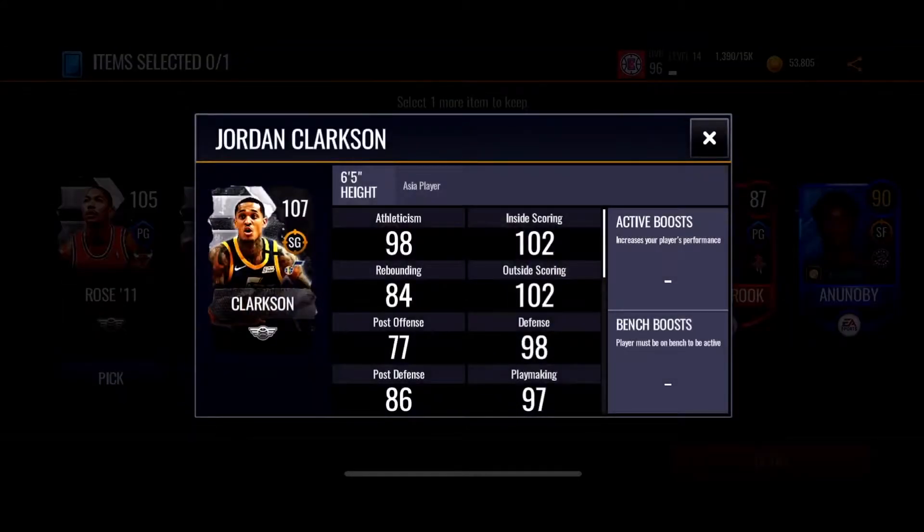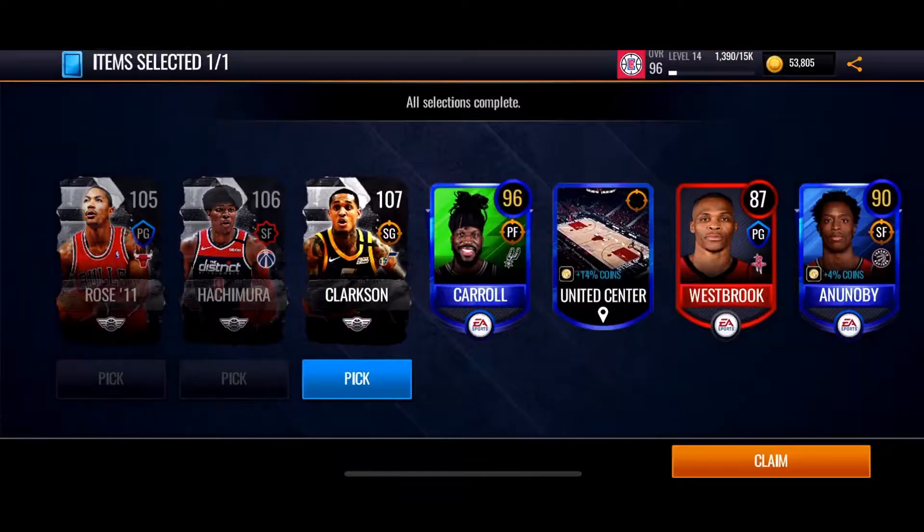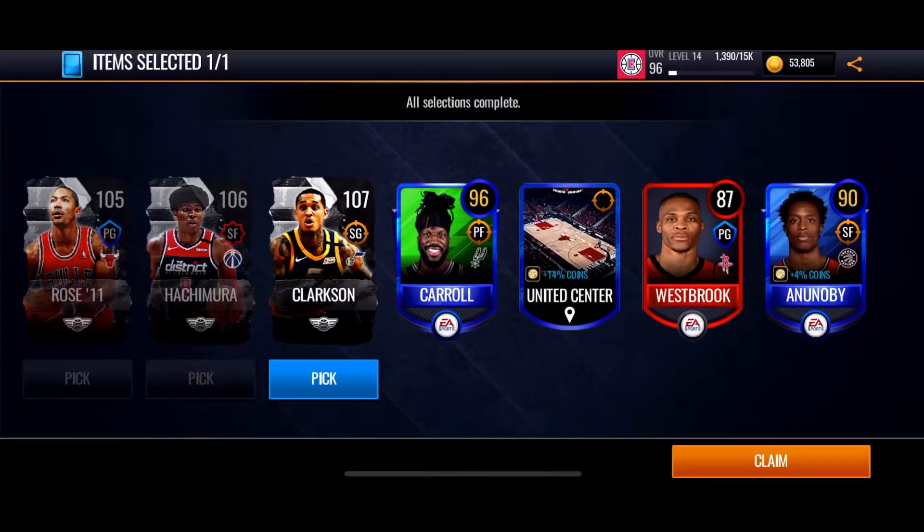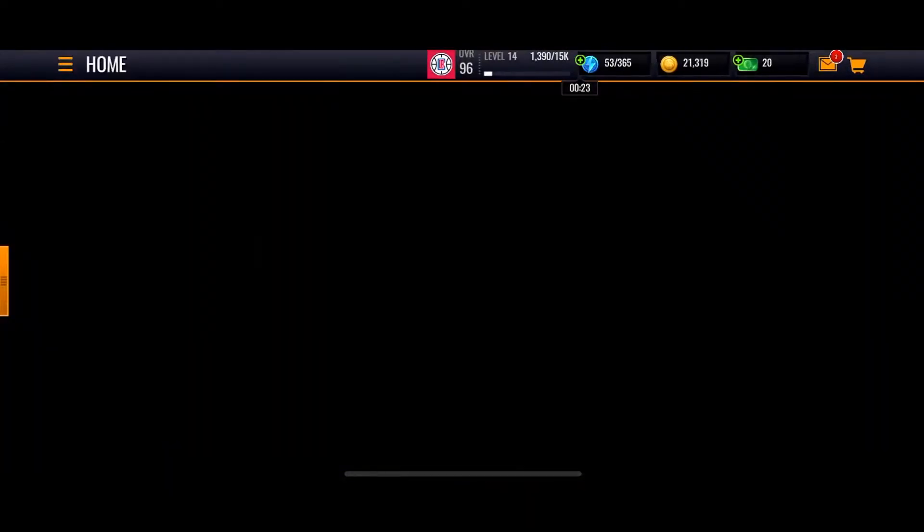Oh my gosh - 107 Jordan Clarkson! That's what I like to see right there. That Derrick Rose card looks sick also though. I'm gonna choose Jordan Clarkson just because of his overall. We also get an 87 Westbrook.